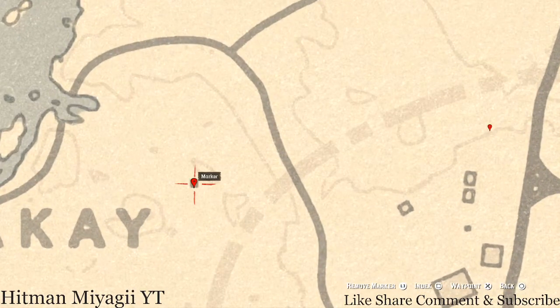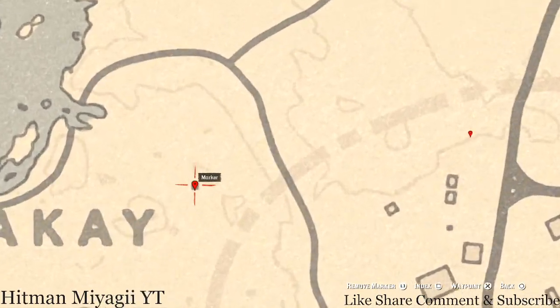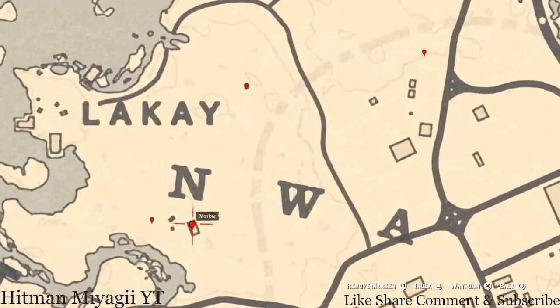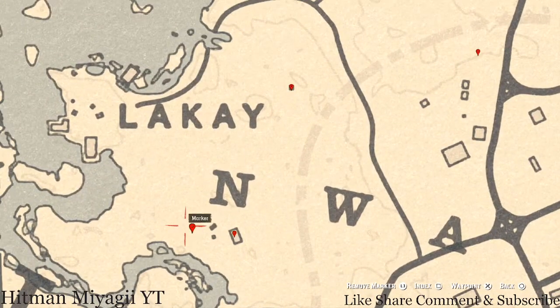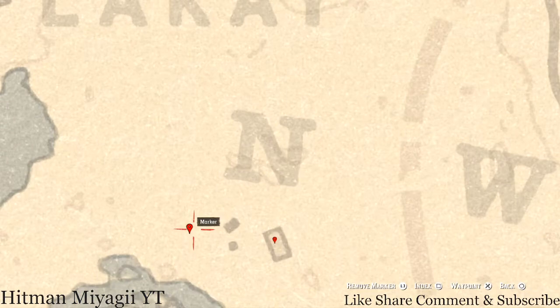Right here at this location is a Lost Jewelry item — it's an Ainsworth Cross Necklace. Going here, you have to squat down to get inside this miniature church, and right towards the back on the shelf, that's where it will be. This marker right here inside the house is an antique alcohol bottle — I cannot remember which one it is offhand. This next marker is a bird egg in the tree; shoot it down with a varmint rifle or a bow using a small game arrow.